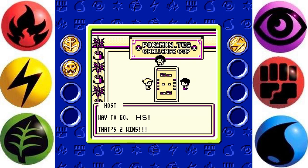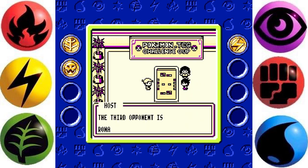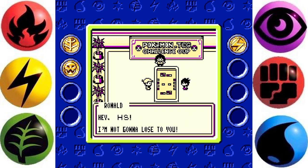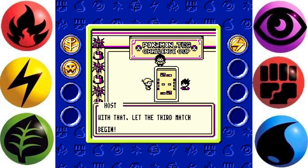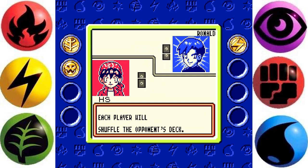Two wins — one more opponent to go before winning the Challenge Cup. Most unfortunate Robert, have a safe trip home. She is so condescending to the person that loses. Our next opponent is Ronald. He says he's not gonna lose to me — that level 60 Mewtwo belongs to him. Let the third and final match begin. Ronald's Invincible Deck — ominous.